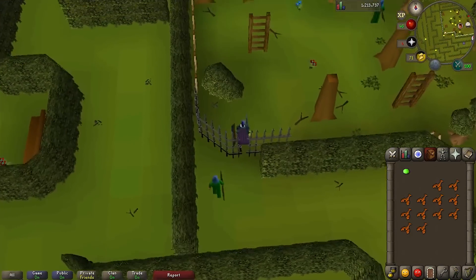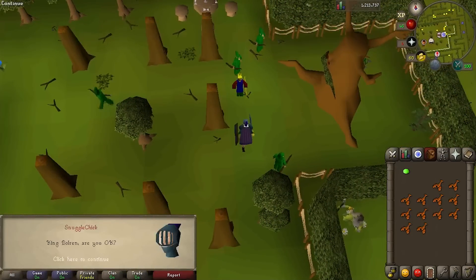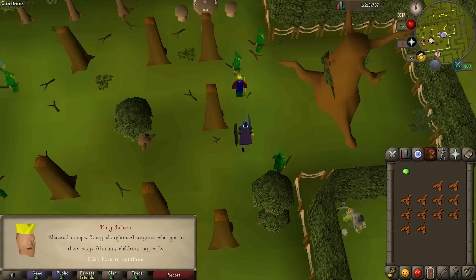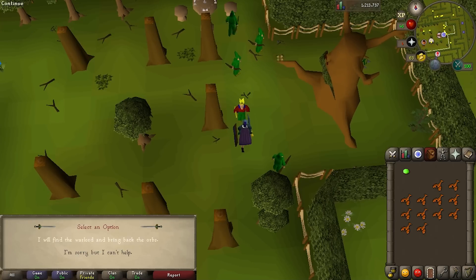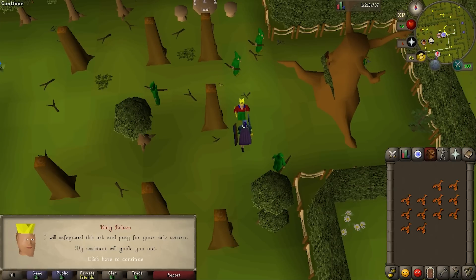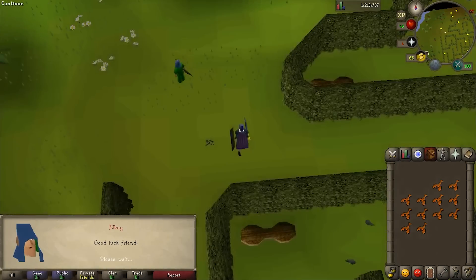Squeeze through the railing and go talk to the king. You'll give him the orb, but he's in bad shape because the Khazard troops attacked and killed a bunch of his people and took the other two orbs with them. Say you'll find the warlord and bring back the orbs, and the king is very grateful and takes the one orb we managed to recover. Once again, Elkoi leads you out of the maze.